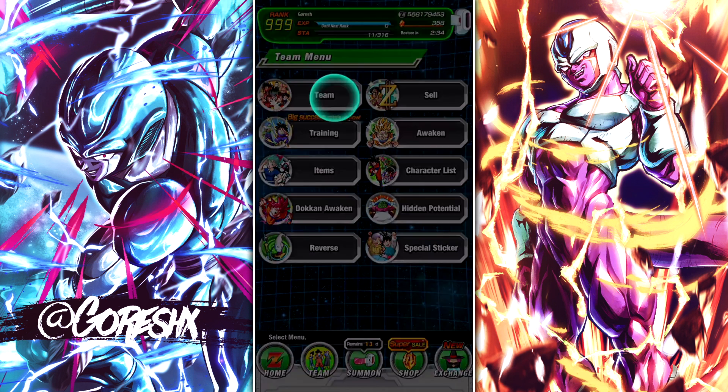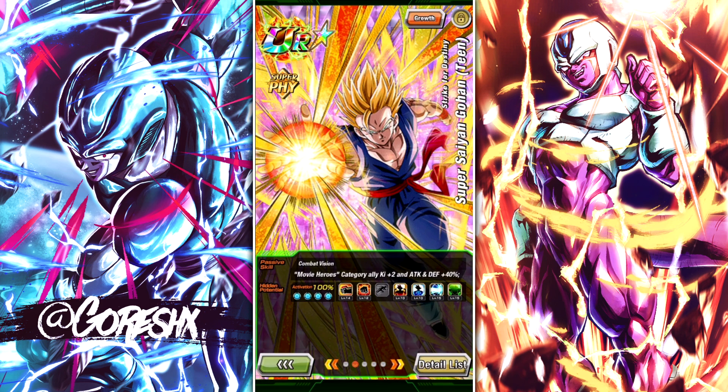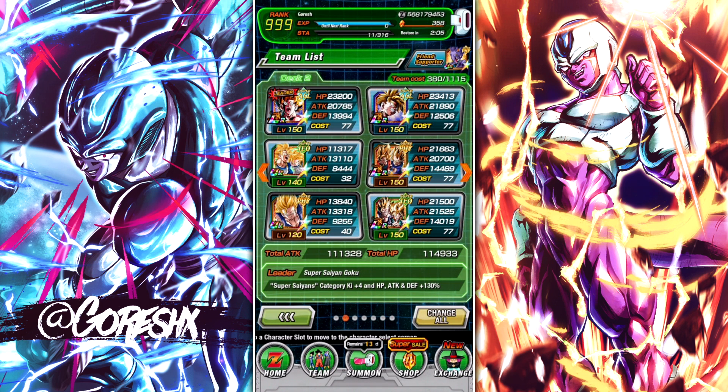A lot of characters on your team won't be super powerful attackers — for example, this support unit gives Movie Heroes category allies Ki plus 2 and Attack and Defense plus 40%. Although he's not powerful himself, he supports the more powerful units on the team. Supporting units are very important because if you're not augmenting the damage your more powerful units deal, your team will be subpar. There are also units that change the colors of key spheres on the field, making it much easier to super attack if you're lacking Ki.